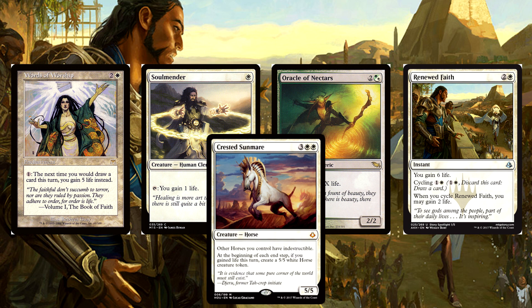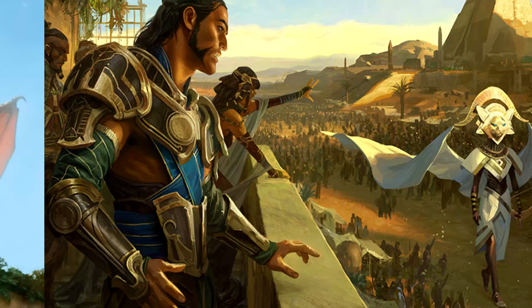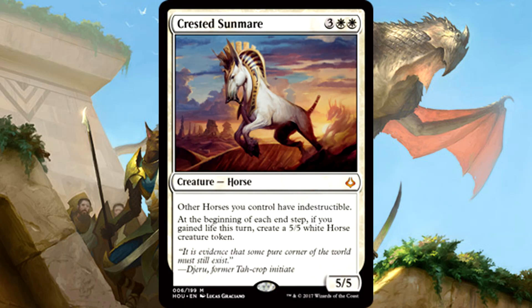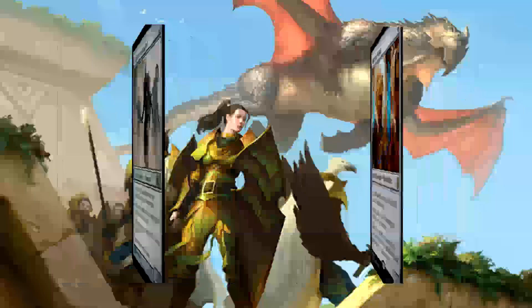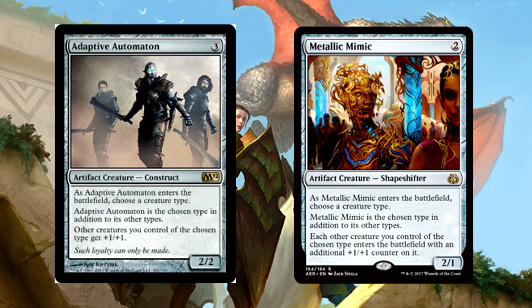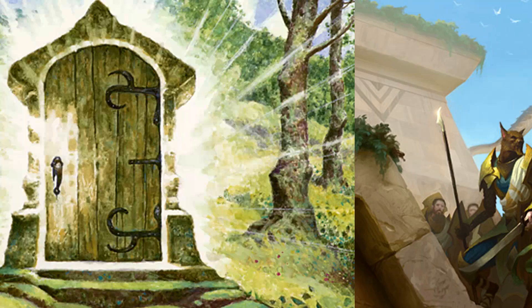We kept the price of the deck relatively low — you can get the entire thing for around $40, probably less. The Sun Mare alone is over a third of the deck's total cost. If you're interested in upgrading the tribal chops, Steely Resolve and Door of Destinies are both insane. Steely Resolve gives your creatures protection against removal that would target them, and Door of Destinies makes them beefier and beefier as the game goes on. I'd also grab Adaptive Automaton and Metallic Mimic to replace some of the changelings — both are awesome tribal cards but a bit over $5 each, so outside our initial price range.